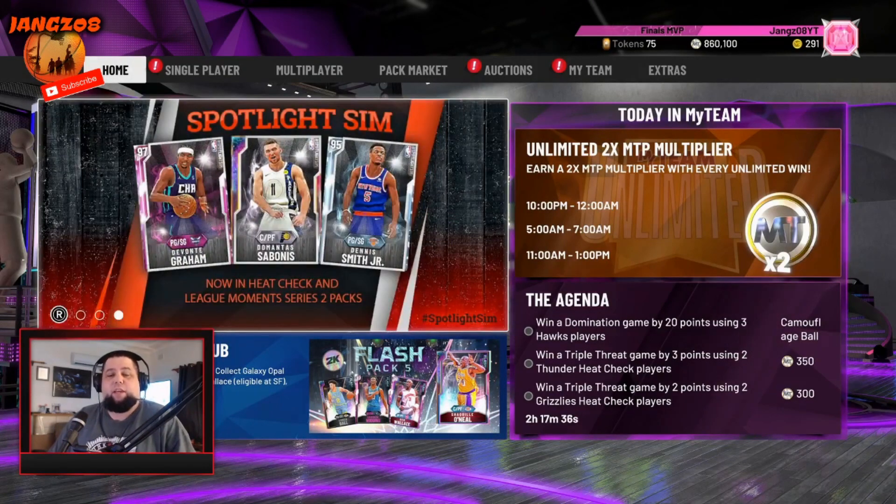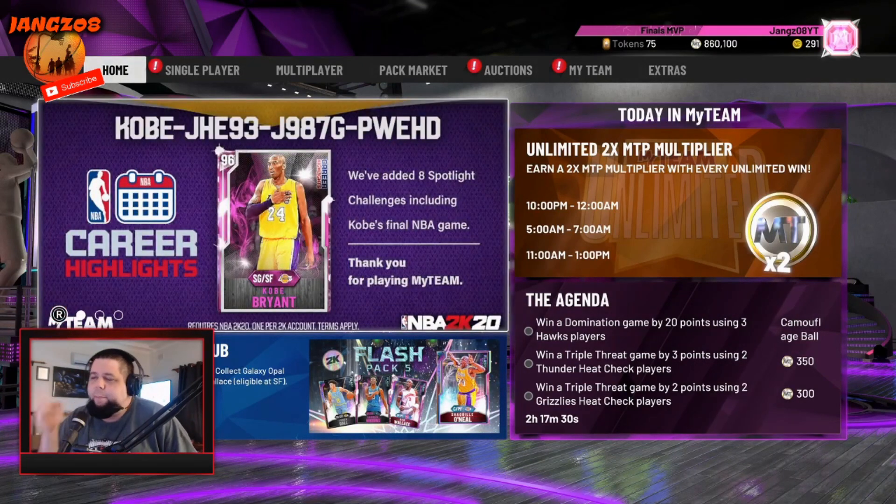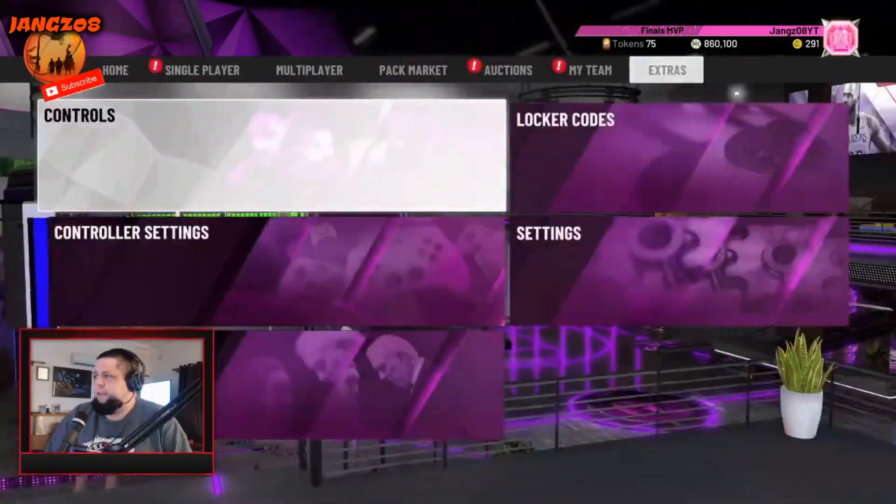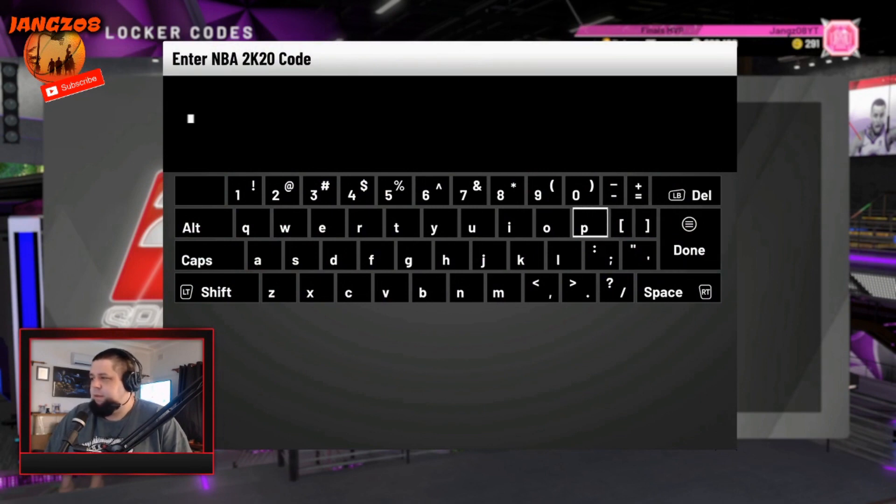What's going on guys, welcome back to another video. Today we got this Kobe bright pink diamond locker code — I'm gonna put that in in a second. We also got, well we didn't really get it, but there's a code that's been going around that I'm gonna chuck in first. It's just a random code somebody posted up, a hidden code. I wasn't sure if it was legit so I thought let's go chuck it in and see. If you're putting this in for the first time with me, pause the video so you can keep the code on screen.